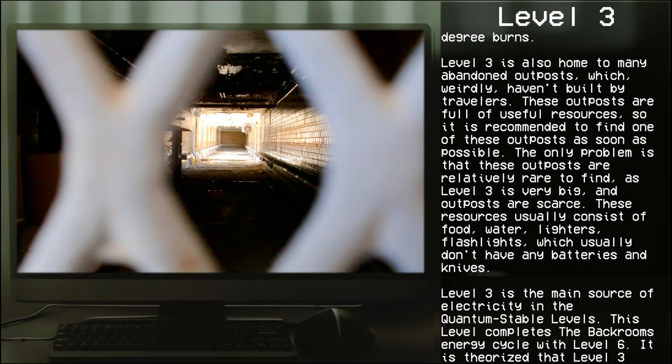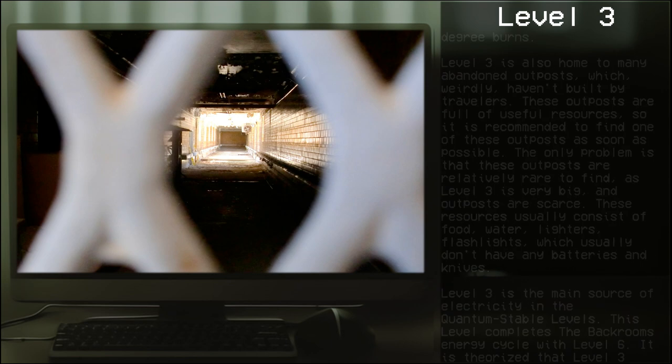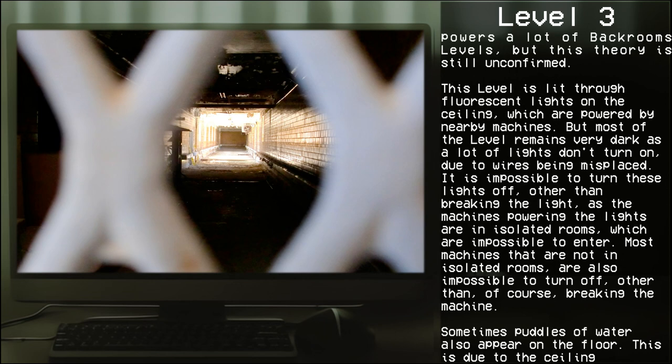Level 3 is the main source of electricity in the quantum stable levels, completing the Backrooms' energy cycle along with Level 6. It is theorized that Level 3 powers many of the Backrooms' levels, though this is unconfirmed. The level is lit through fluorescent lights on the ceiling powered by nearby machines, but most of the level remains very dark, as many lights don't turn on due to displaced wires. These lights cannot be turned off except by breaking them, as the machines powering them are in isolated, inaccessible rooms.